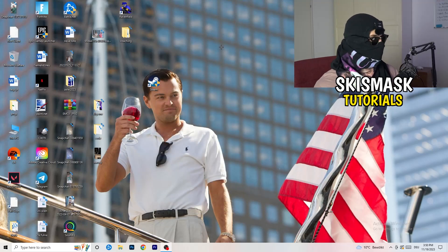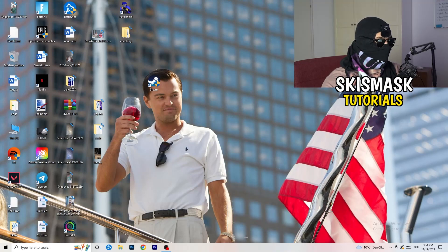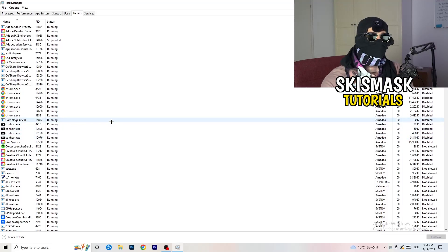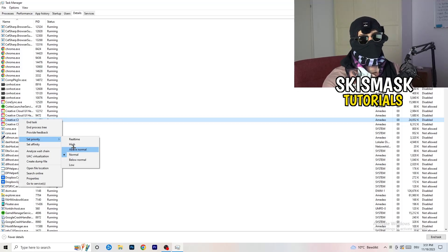Next, right-click your taskbar and open Task Manager. Navigate to the Details tab in the top left. Find your game or launcher, right-click it, go to 'Set priority', and hover over it. Click 'Above Normal' or 'High' — check which one works better for your PC. Then try starting your game to see if it works.